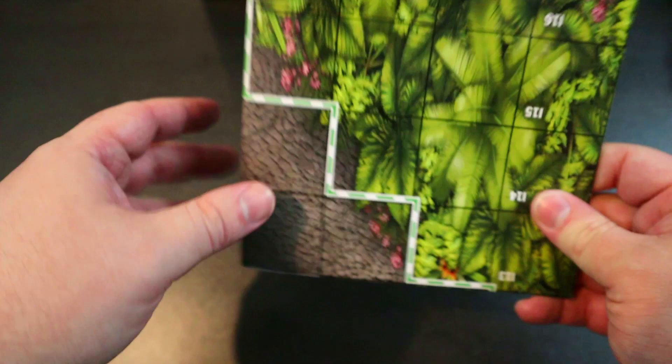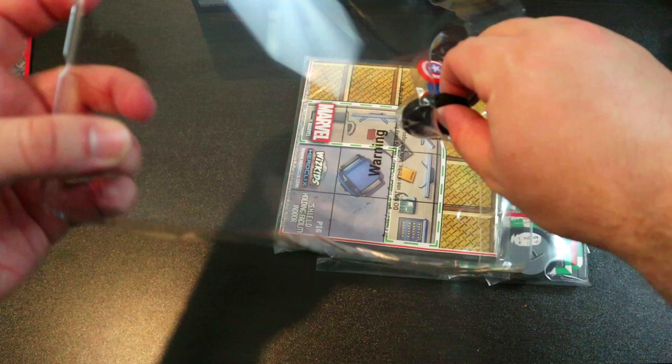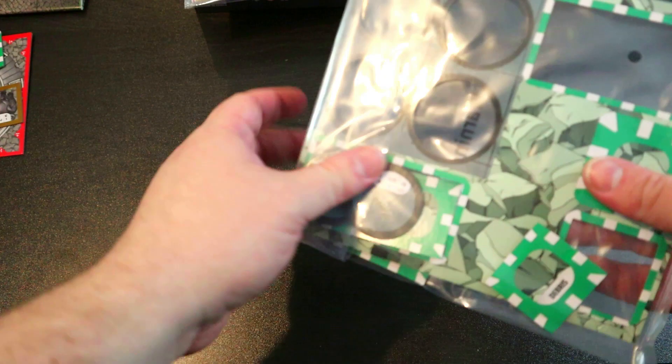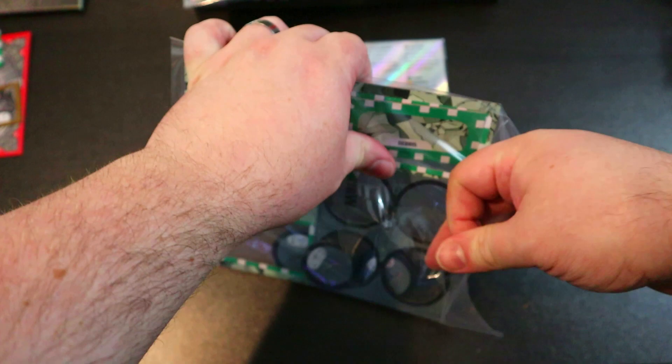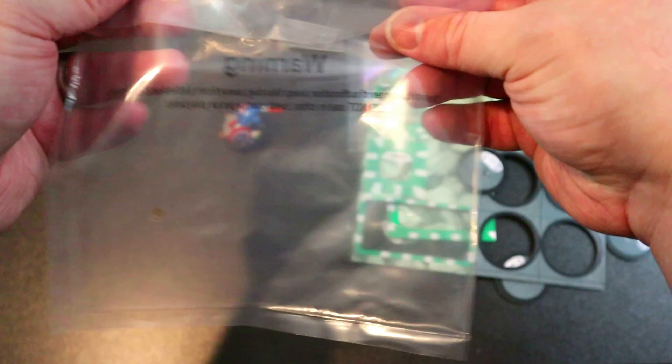It looks like each kit will have the Avengers Tower map on one side. Now let's move on to the Captain America play at home kit. I'm really digging the terrain rules update — one of my favorite rules updates ever. The terrain in the Spider-Man set to start things off was amazing, and we're getting some really cool stuff here in the Avengers set as well.